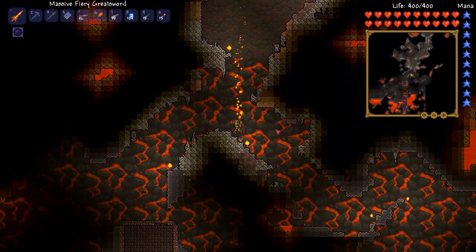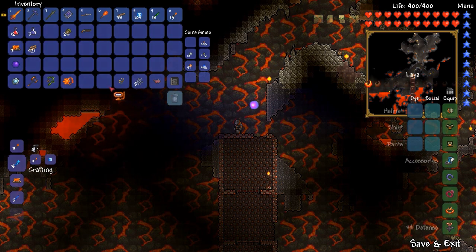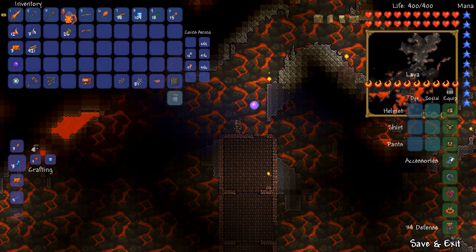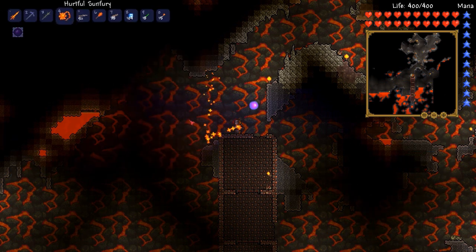Here we are down in the Underworld. Let's make sure we put on the Lava Charm — that is important. I think let's have that in the four slot because that's pretty useful. That hits for 43, so yeah, that's a good thing to have in the four slot.